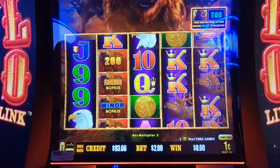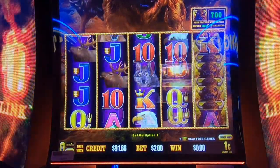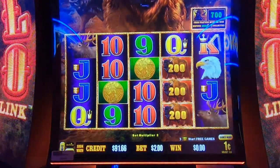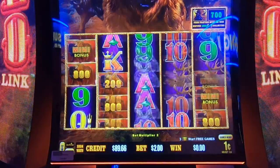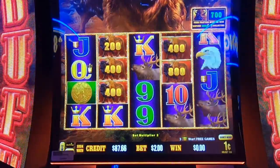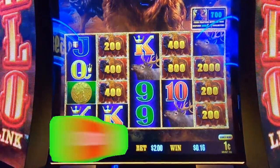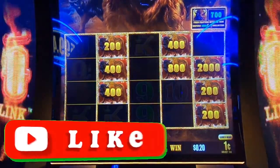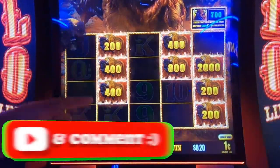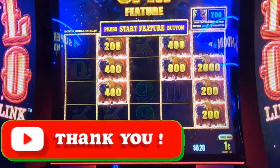Bring those coins out again — yeah, come on! The game knows it wants to. It does — I know I want it to. Like 22 and a 20 dollar. All right, that's a good start — four times ones and twos, four times and a ten times Buffalo Link.